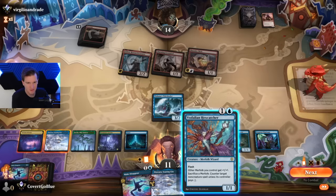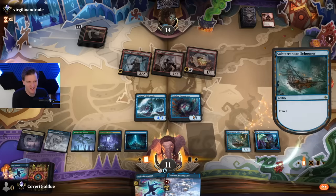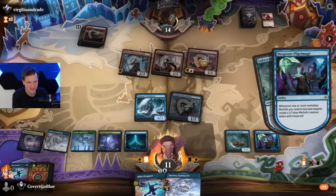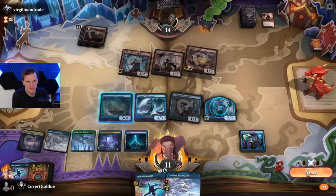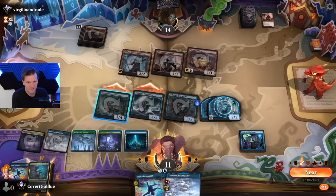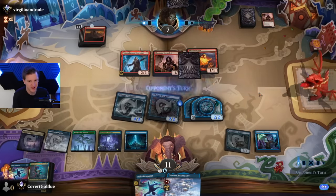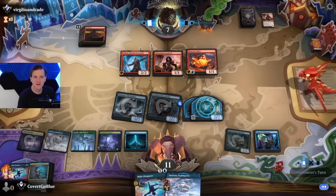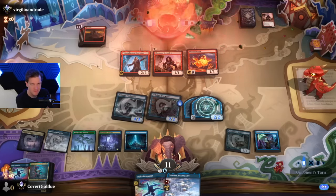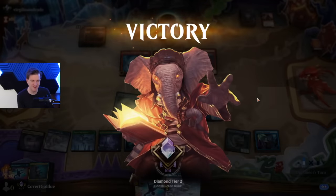Just going to flash this in now so we can do this. Aggression! Creature on top is nice. Drop him to seven. Two blockers, ready to go. Scoop it up — mono red defeated. I feel a little better.